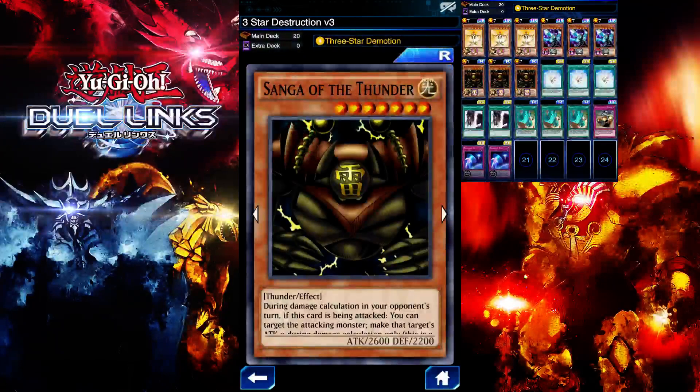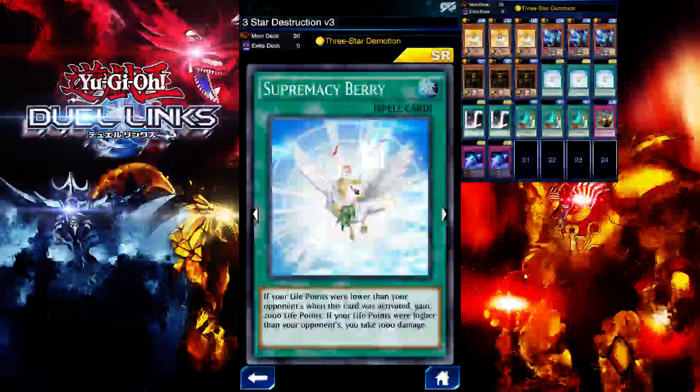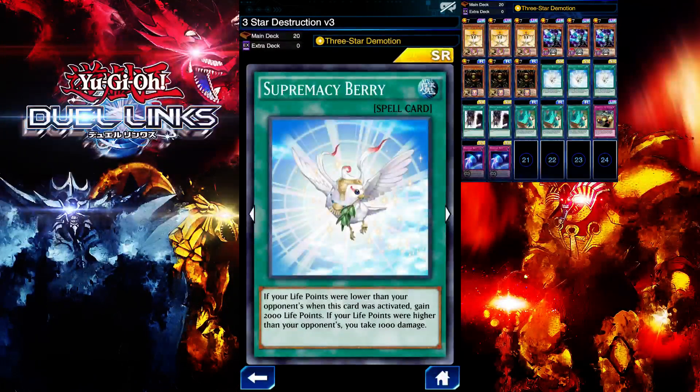I'm also running Sangamathon — this is such a good card in this deck. If your opponent blindly attacks into it face-down, they take damage because its effect makes their attack zero. I have an instance where my opponent attacked into it and got KO'd — I'll show you that footage, it's so funny. I'm also running Supremacy Berry, pretty standard in the Three-Star Demotion deck to heal up. My life points would be higher than my opponent's at times, so I also run the Kato as a killing card.